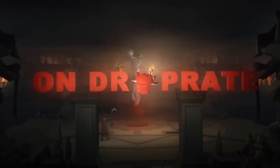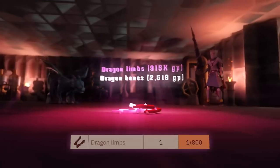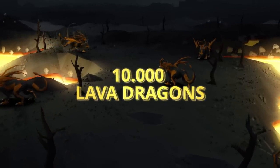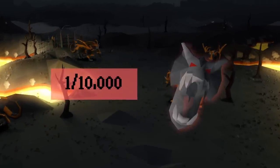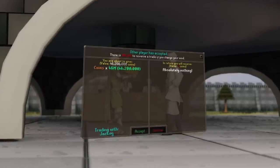This is OnDropRate, a series where I hunt items in Old School Runescape within their stated rates according to the OSRS wiki. If I get the items within their rates — for example, up to 10,000 lava dragons for a visage — I get to keep everything I earn during the grind. If I do not receive it, I have to give away half the loot to you guys, the viewers.